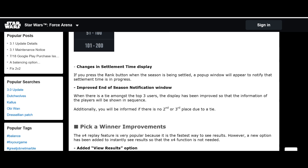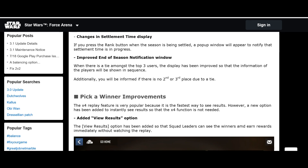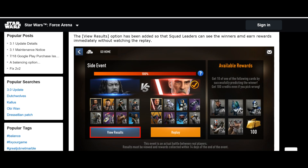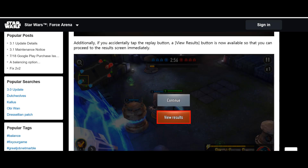Notifications have been improved, and there's a great change to Pick a Win: you can now view the result automatically without having to watch the entire game. You still have the option to watch if you want. If you accidentally press play, you can pause and view the result straight away. This means you can breeze through Pick a Win quickly and get on with your daily missions.